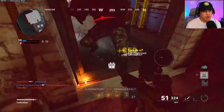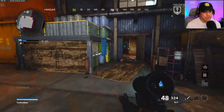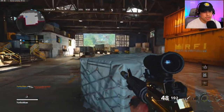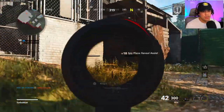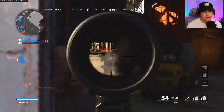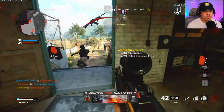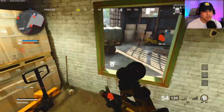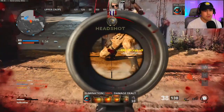I think someone was legit trying to shoot at me... Oh my gosh! I hate this guy. Back off, bro. There's one — we picked one up right there, a little straggler. What the heck? He's coming out. Got him. There you go. Spy plane. Let's go. Seven streak. Get off me.